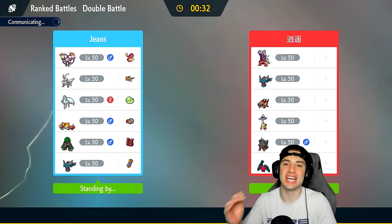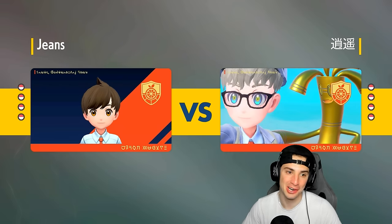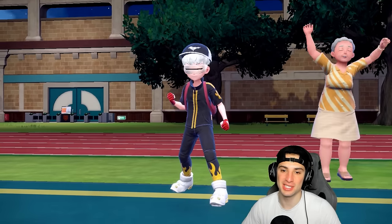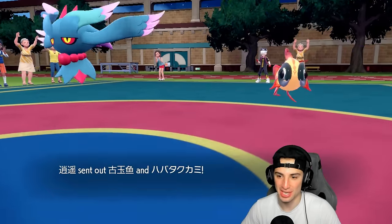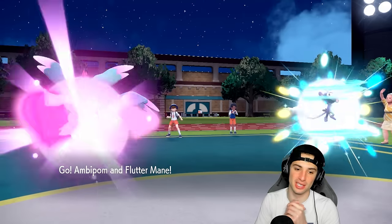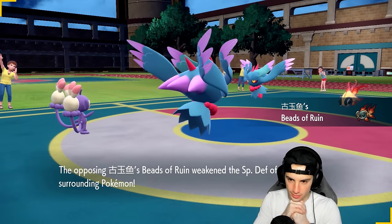I'm so upset we lagged out of that last match — we were seven and oh in the Master tier, in like the top 250 when I started that match. Now I'm back down to like 400-something, but still top 500. We are lighting it up so far in Regulation G this season, especially switching teams every single day and still winning games. Let's lead Fluttermane and Ambipom and just straight-up attack.